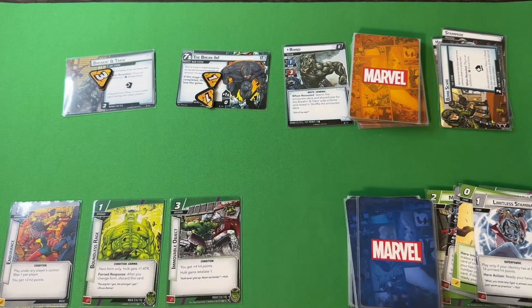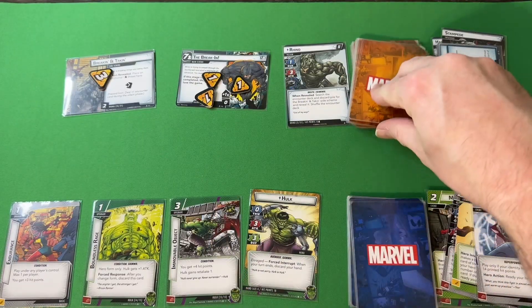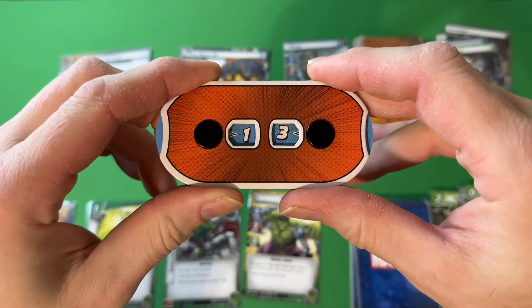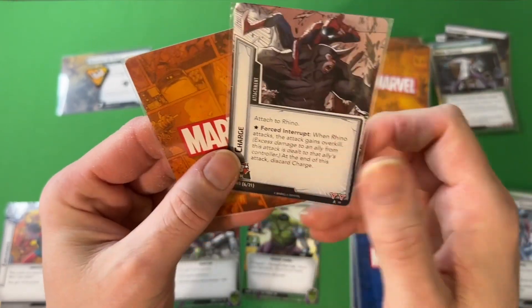End Hulk's turn, draw: Limitless Stamina, Strength, Blade, Leading Blow. Main scheme goes to three. Rhino attacks for three, four, five, six — taking Hulk from 19 to 13. Rhino takes a retaliate. Two encounter cards: first one, Charge; second one, Hulk's confused.